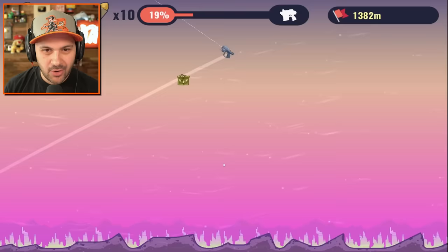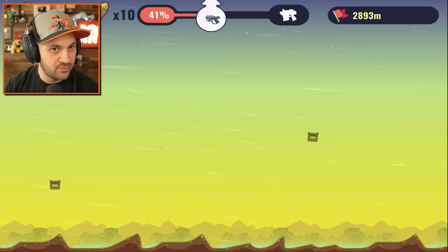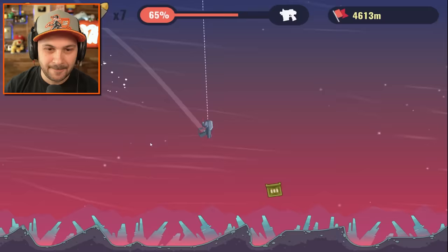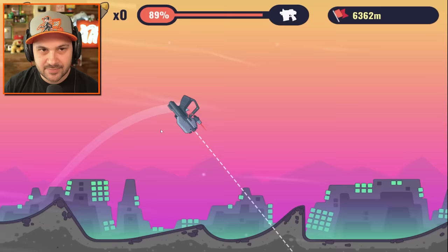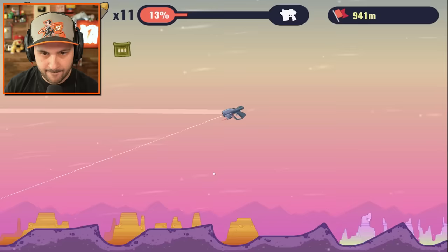I just want to stay moving at a very horizontal speed and eliminate hitting the ground as much as possible — that seems to be the best strategy and I should have figured that out sooner. Better late than never. That hurt — we lost a lot of speed there. I need more crates. 90%... and then back to 89%. Rude.